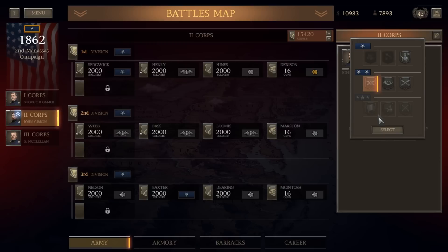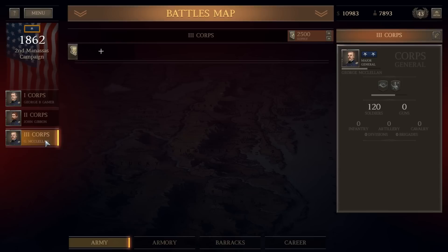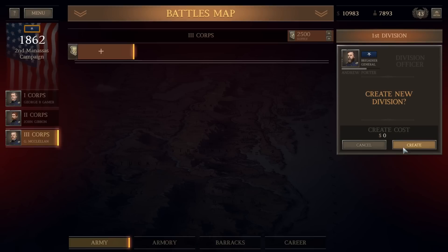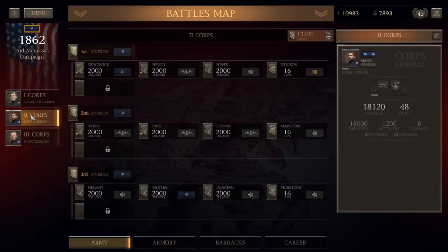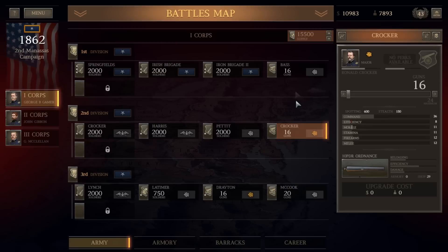It may make more sense to move some troops around, because the 1st Corps has a larger complement of artillery pieces than the 2nd Corps. We're going to move McCook's 6-pounders into the 2nd Corps. Before that, we need to create a new division in the 3rd Corps so there are actually some troops in it. We'll give General Porter command of the 1st Division in the 3rd Corps, which will free up one artillery battery to go there.